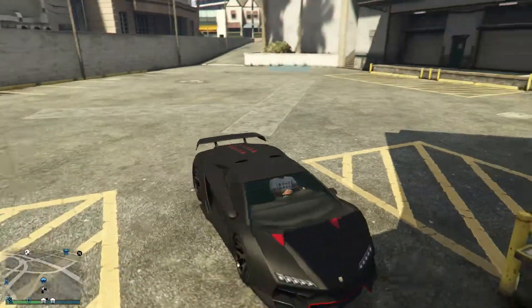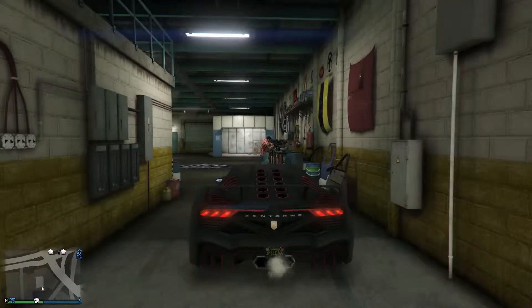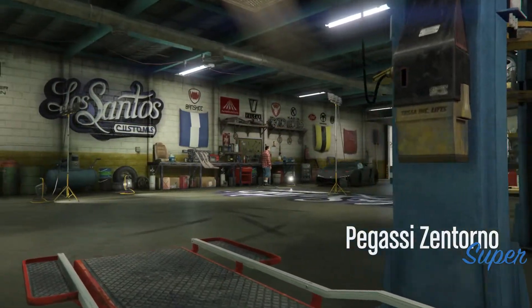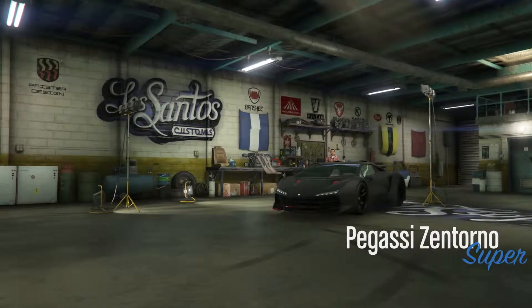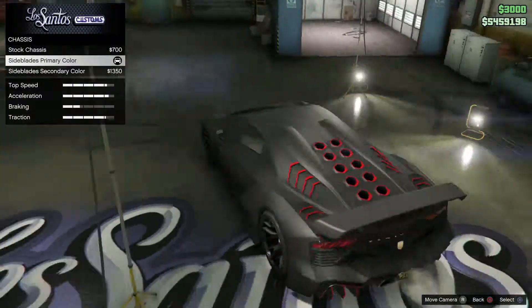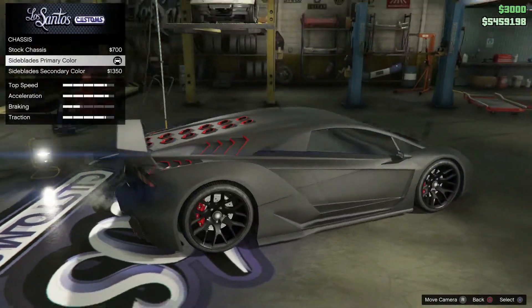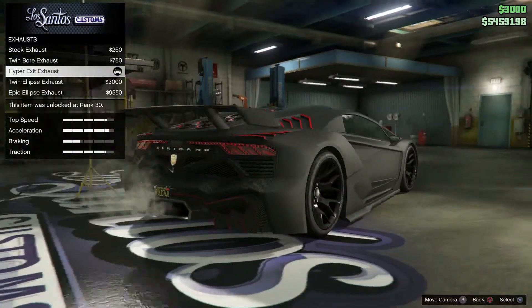Alright guys, so first we have the Lamborghini Sesto Elemento. First, what you want to do is go down to Los Santos Customs and you want to make sure you have the Pegassus and Tornet. The armor and brakes are up to you. The chassis, you want the side blades primary color. Engine's up to you.